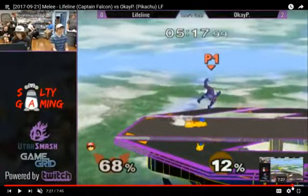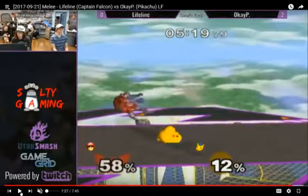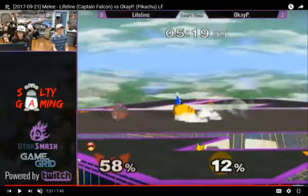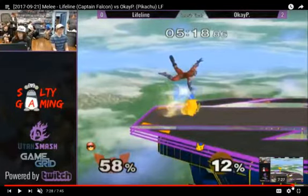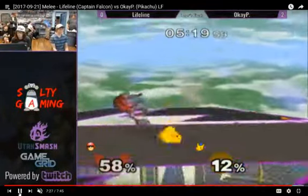I like this tech chase. So he hits him with this Nair, recognizes the trajectory he's in, and I don't know if this was a read or just a really quick reaction, but he gets this wave dash forward. Had he landed in place, I think he would have been right in his face because of the wave dash forward for the grab. Had he done a missed tech or a tech in place, he could have gotten that. So I think this wave dash forward is really smart. But because he's rolling away, he still gets to run up and grab him. I don't know if the Falcon could have perhaps spot-dodged out of this, but it's still impressive.